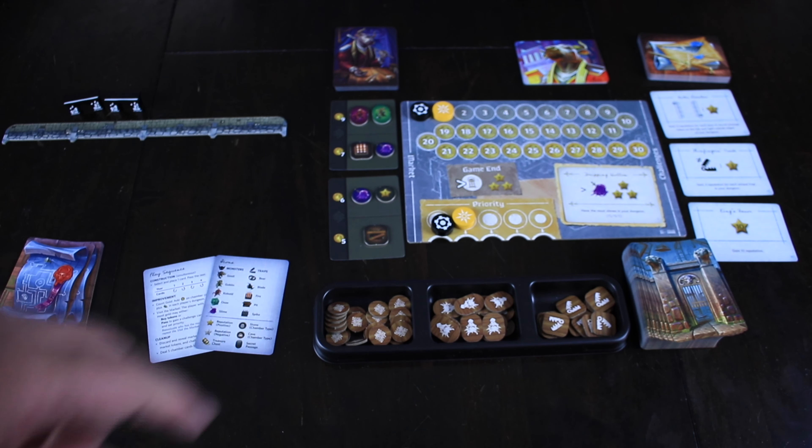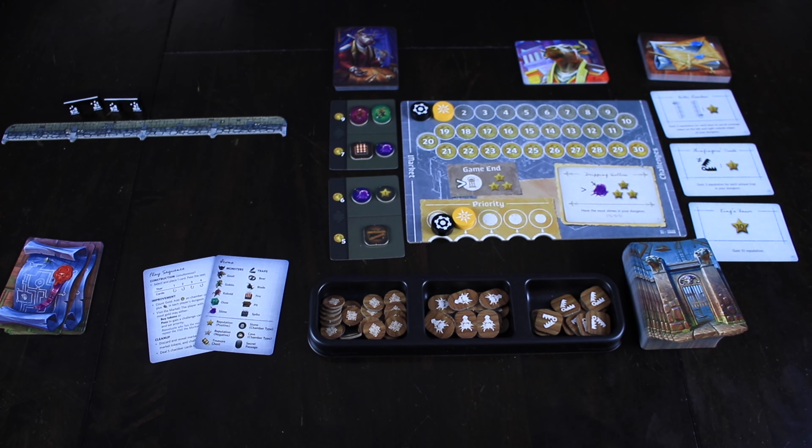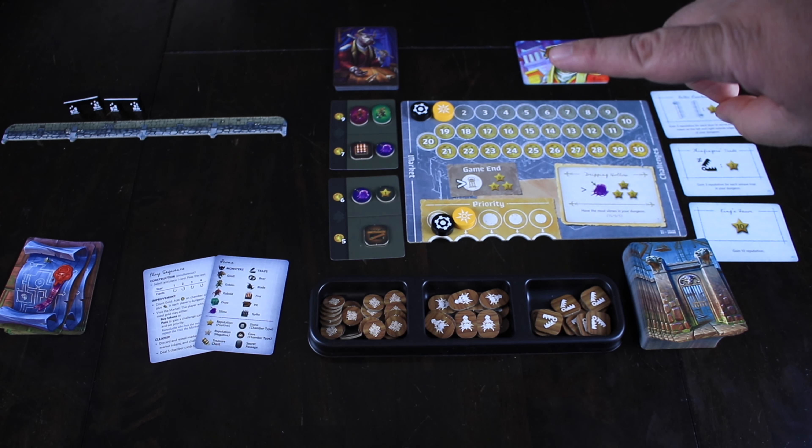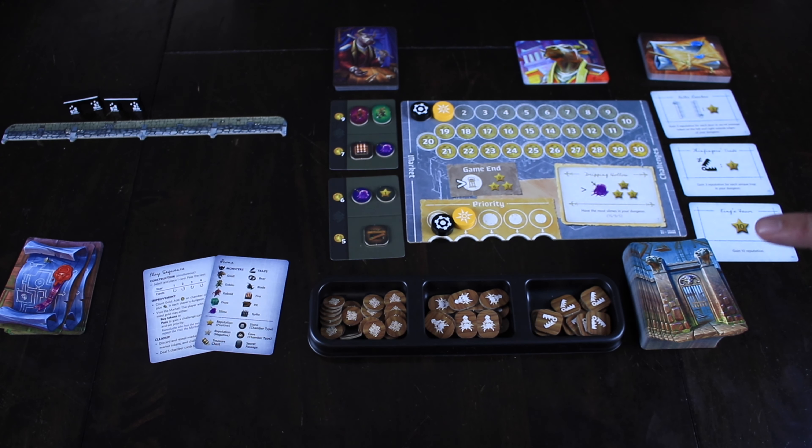Over here is the turn order track — it's a priority for when you're drafting things, as well as a tiebreaker. This comes with a really nice little tray to hold all your bits when you refill the market, and there are new cards that come out each round with new prices, new quantity of items, and new items themselves. We also have one global objective over here from a deck — throughout the whole game we have that one objective, and each game will use a new one. Over here we have challenges that change out each round as we draft them. If you are the first person to stop buying, you get to choose one of these challenge cards, which are point cards you can use at the end of the game.